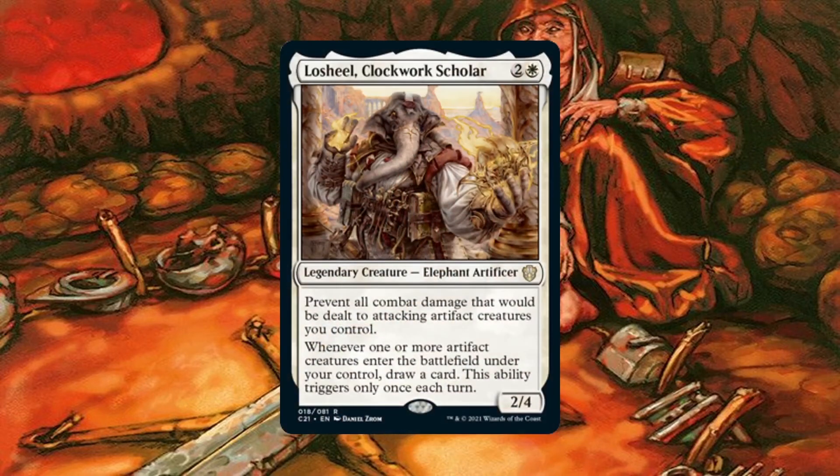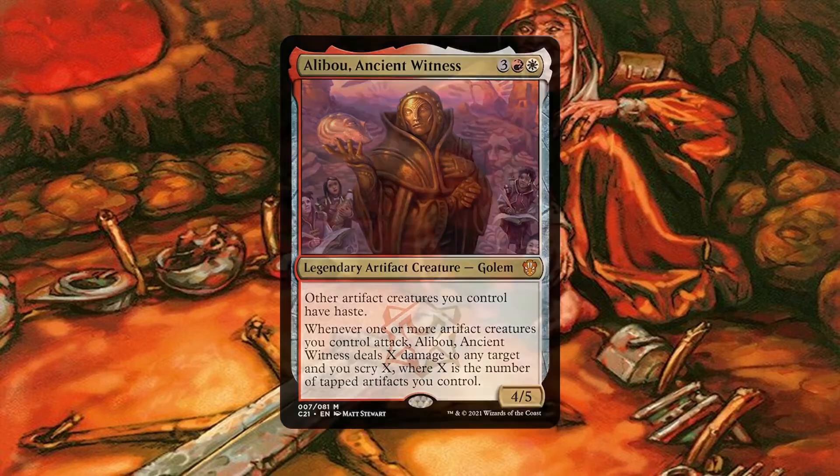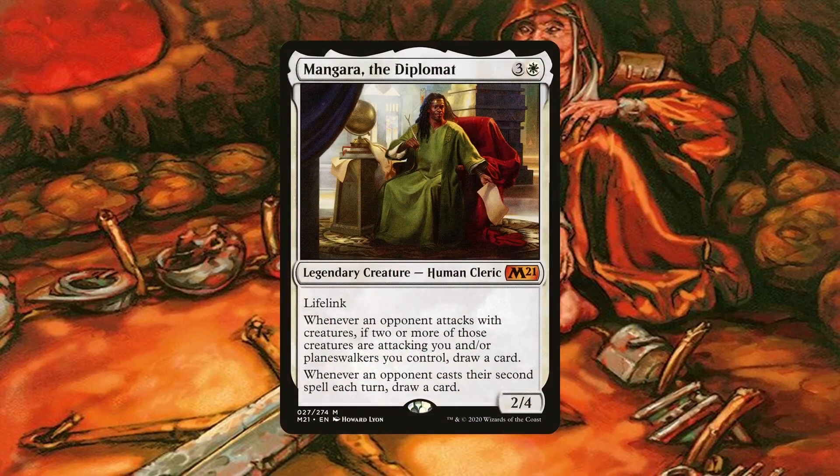Lachio Clockwork Scholar also synergistically draws us cards, albeit only once per turn. Unfortunately, we can't activate Oskar or Duretti outside of our turn, but we can use Goblin Welder and Felden. So with enough timing we can draw a card each turn, which is pretty amazing. On top of that, our attacking artifact creatures take no combat damage, which is amazing for our main game plan. Alibou Ancient Witness also provides some form of advantage — we're able to scry X where X is the amount of tapped artifacts we have when we attack. This can help us dig deep through our deck. We don't draw, but we can at least leave the card we want on top to later draw into it. If that weren't enough, we can deal that same damage to any target, helping us get rid of pesky creatures or planeswalkers, or just send that damage straight to an opponent's face.